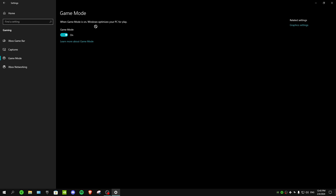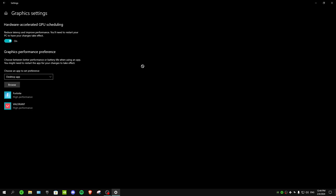Go to Game Mode and turn the Game Mode option on — enable this every time you're gaming. Then go to Graphics Settings and turn on Hardware Accelerated GPU Scheduling. Just turn this on, and you'll need to restart your PC if it was previously off, but after the restart it will be active.